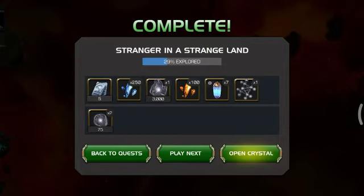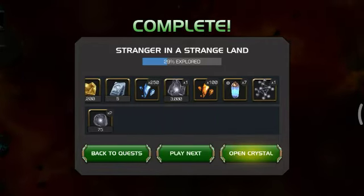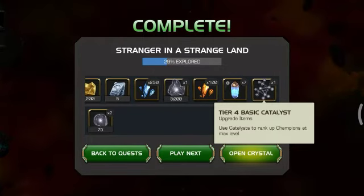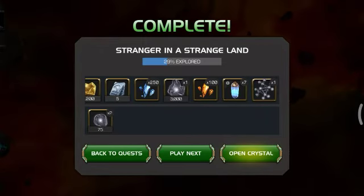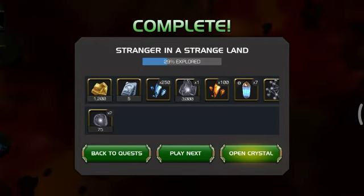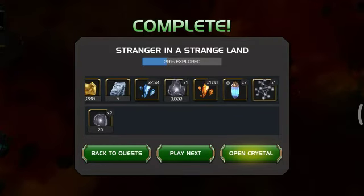For doing this easy path, we got 100 4-star shards and a fully formed tier 4 basic — it's like a gift from Deadpool. There's also a node where he gains plus 200% attack, so you guys be careful of that.